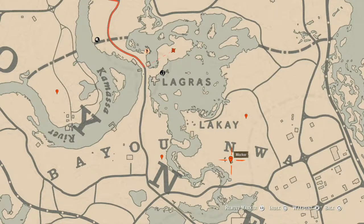Going down a bit to the next marker, which is another antique alcohol bottle — this one is an Irish Whiskey bottle. It's on a table inside the house at this location.